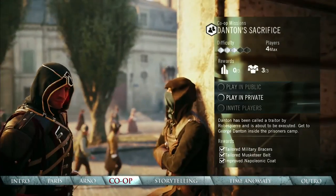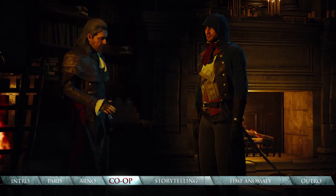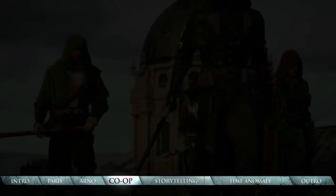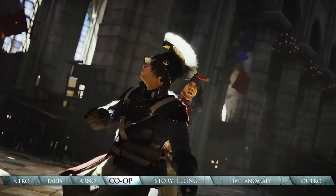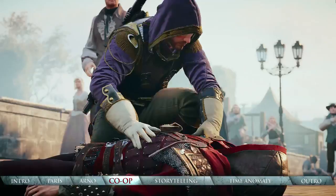For the first time in the franchise, you can jump seamlessly into two to four-player co-op at any time. Certain missions are too much for any one assassin to take on alone, and many prefer to work with the same team consistently. Each player can play a unique role in the team. There are no rigid classes, but each player can mold their play preferences around preset frameworks, such as stealth, melee, ranged or health.